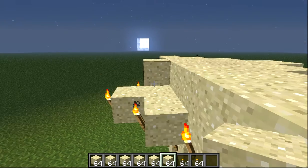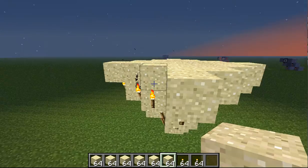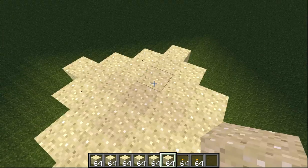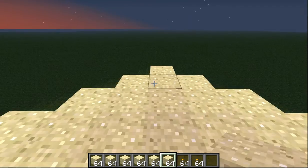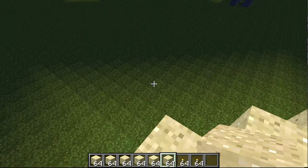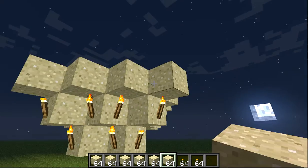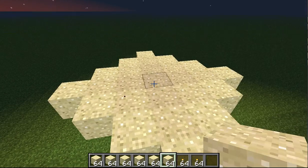It suffocates them — that's what the sand trap does. Really, how it would work is: you're running by and you might have a pressure plate or something, and you'd step on the pressure plate, and then it would destroy a torch, or the block, or just move the block, and then this whole thing would fall and you'd start suffocating.